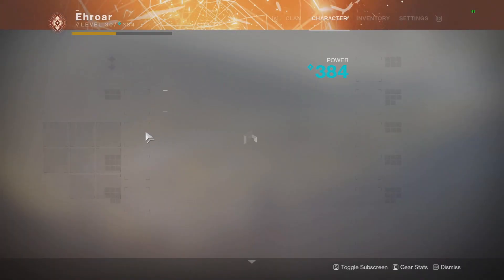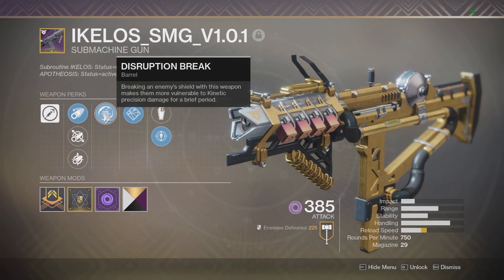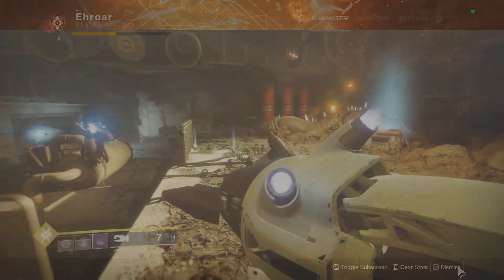What's up guys, today I'll be talking about the Ikelos SMG which is dropping this week from the wave 7 boss kill. This gun has a unique perk on it like all the other EP weapons. This one has a perk that says breaking an enemy's shield with this weapon makes them more vulnerable to kinetic precision damage for a short period of time. So we're going to break down that perk and actually see what it does.